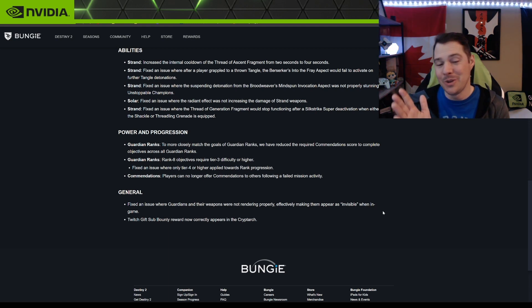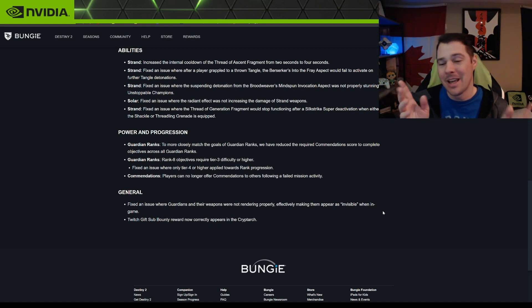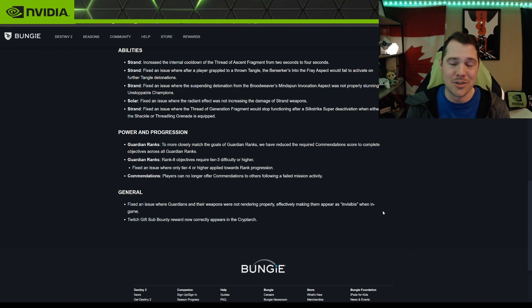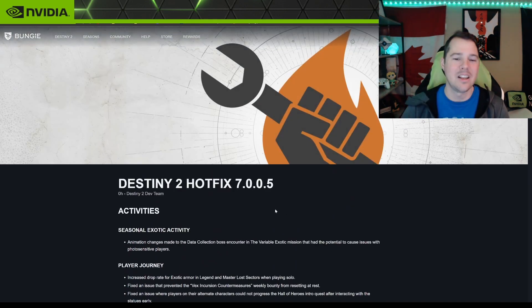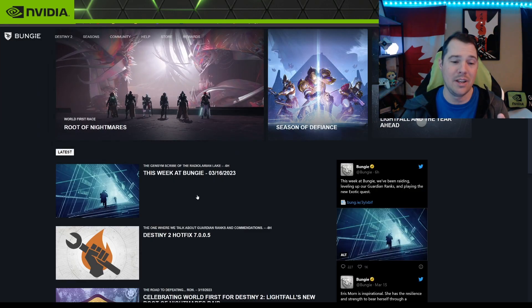Despite the bug, I was still able to complete my bounties and three runs to get my pinnacle. Twitch quick gift sub bounty rewards now correctly appear in the Cryptarch. That covers the hotfix — a lot of fixes, and I'm happy they addressed the Strand issues.